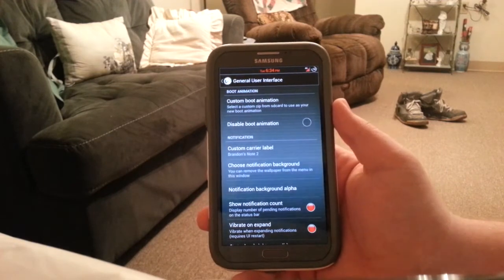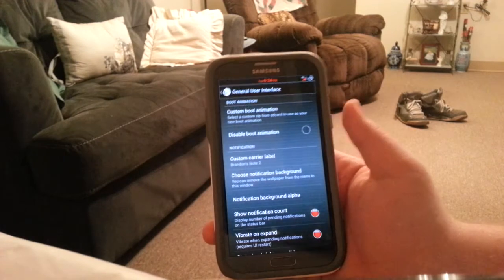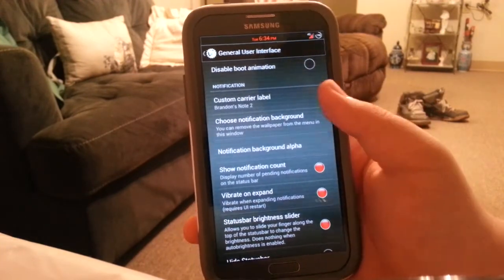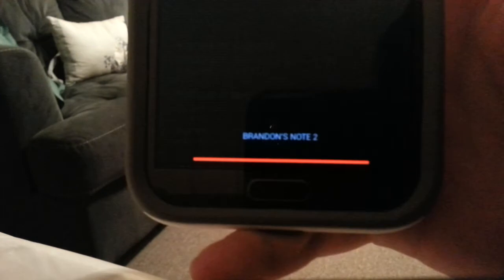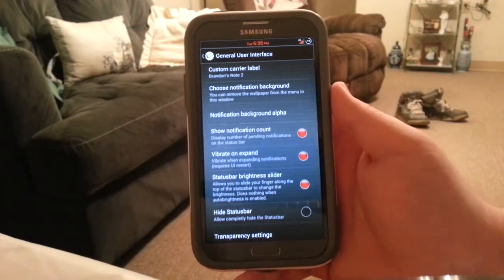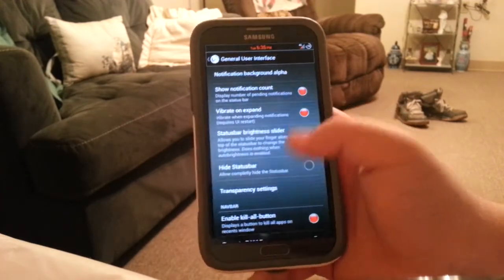I'm just going to skim through ROM Control. This is where you can customize your boot animation — if you don't like the one that comes with it, you can change it right there, or just disable it. You can choose your notification background, set a custom carrier label — mine says 'Brandon's Note 2' — and you can show notification count, so if you have more than one Gmail there'll be a little number next to it in your notification bar. You can also set it to vibrate when you slide your finger down to expand notifications.